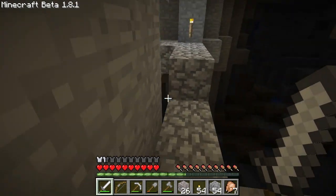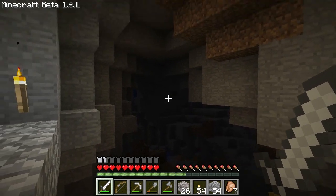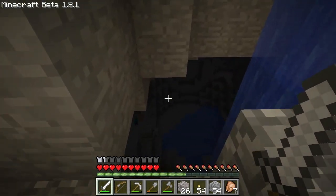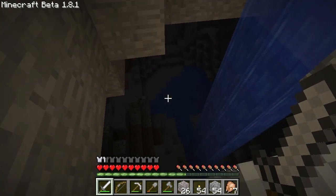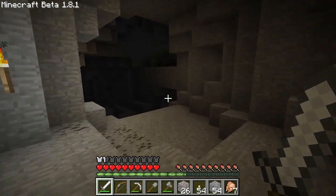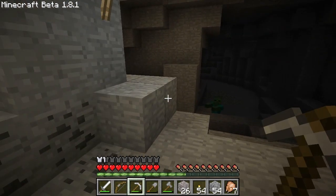I don't want to waste my arrow on you. This is a nice cave. Quite expansive. I love the new feature — the new map generator. Things definitely look more natural, more flowing, organic looking. Alright, you stay there while I gather this coal.